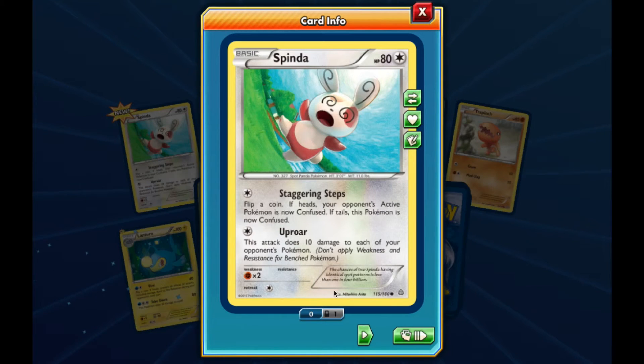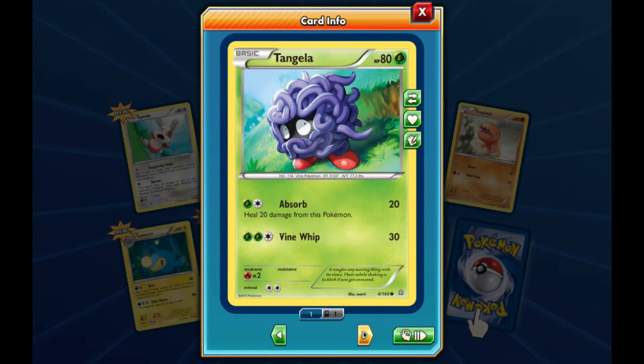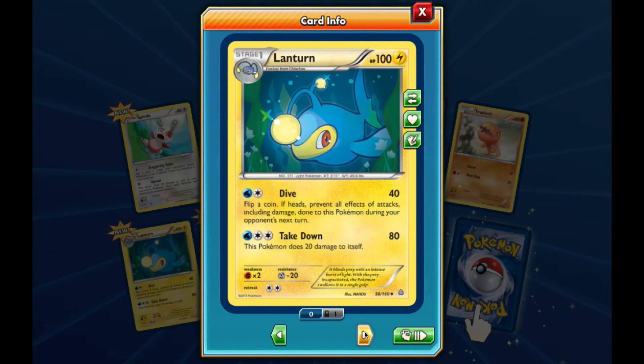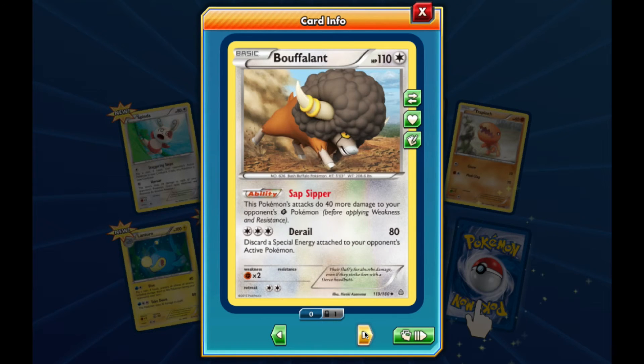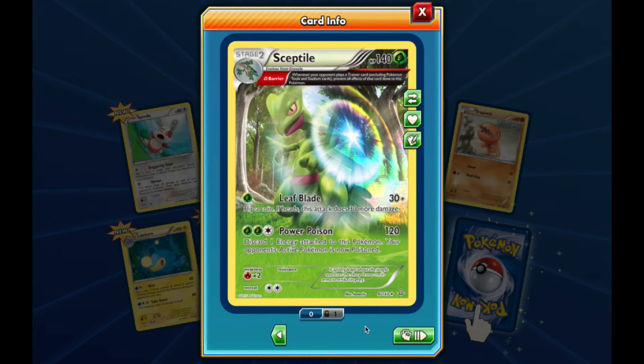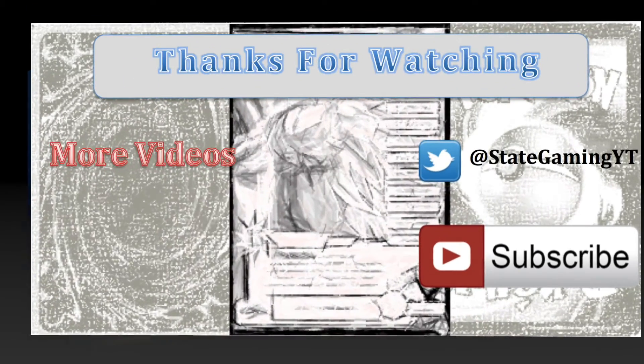Alright, so we got Spinda, Tangela, Tynamo, Vulpix, Trapinch, Lanturn, Bouffalant. Energy Retrieval - Reverse is a Whiscash. And our rare is a Sceptile Ancient Traits Holo. It's not an EX, but I think it's an excellent finish to this video. If you like these type of videos or regular pack openings, I do both - subscribe, come check me out, see what I got. Enjoy! Have a nice day. Bye!